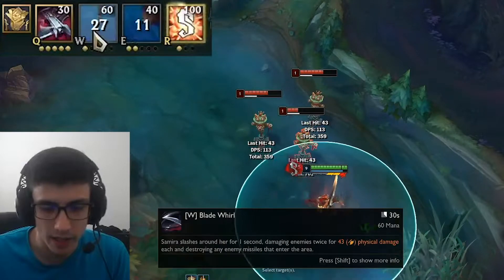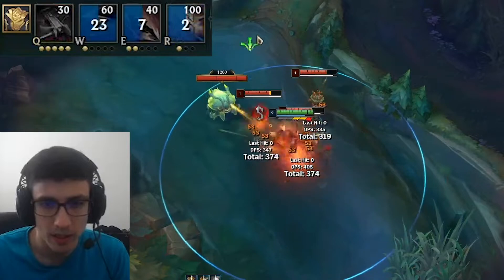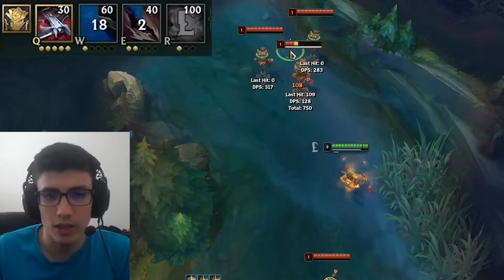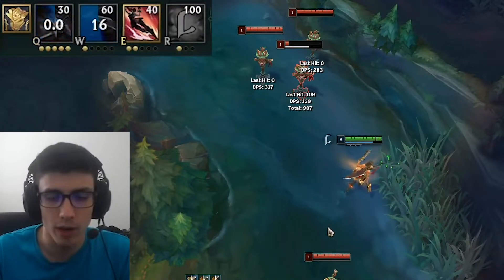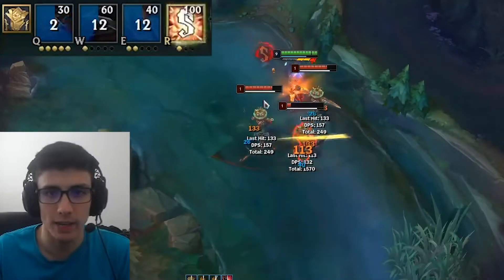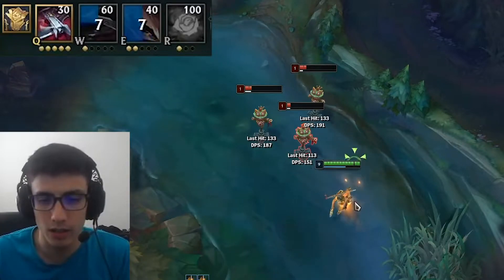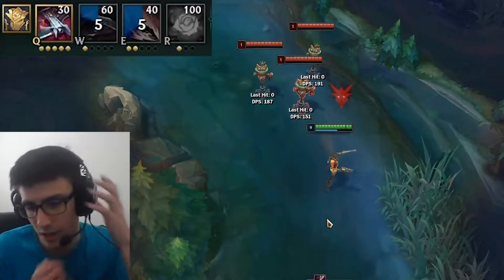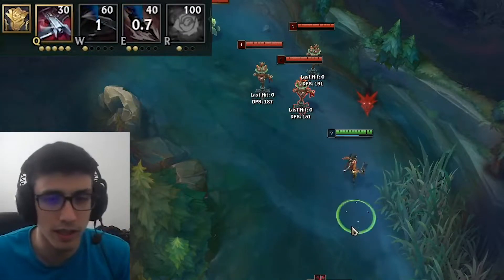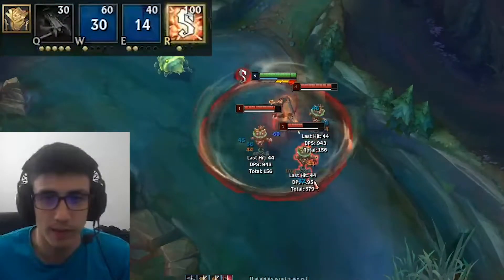I got six stacks just by auto-weaving with all my abilities. Most of the time, what I've learned is in a team fight, you're generally staying ranged until you can stack up. Then when you commit, it's when you can get your ultimate. When you dash in, you're going to be a little bit squishy because you're the AD carry, so I usually like to go in when I know I can ultimate afterwards and then clean up the team fight.